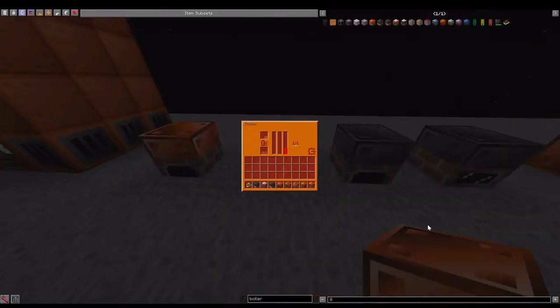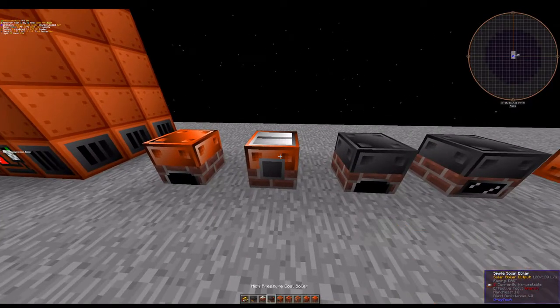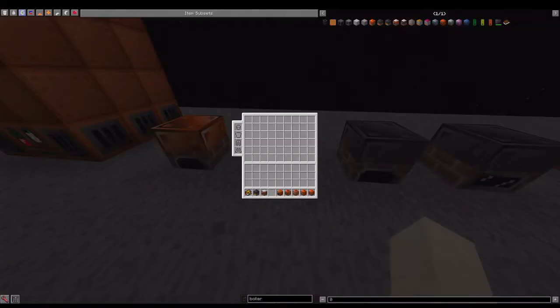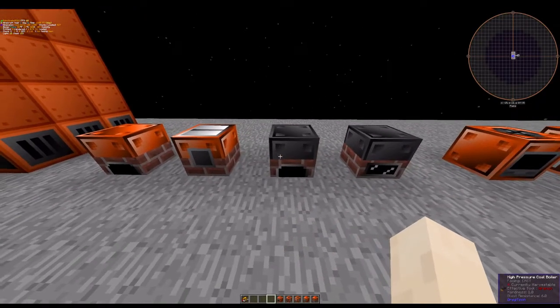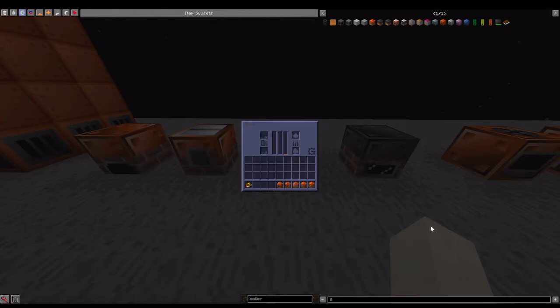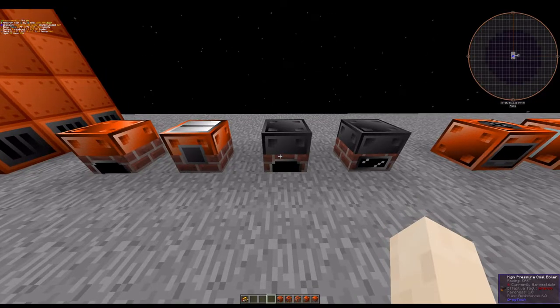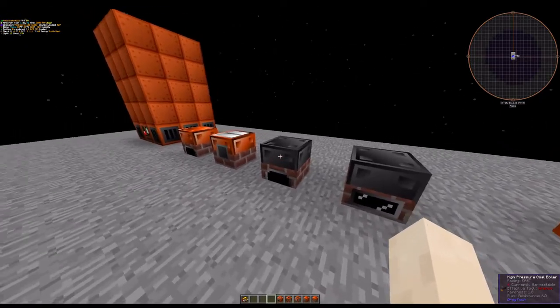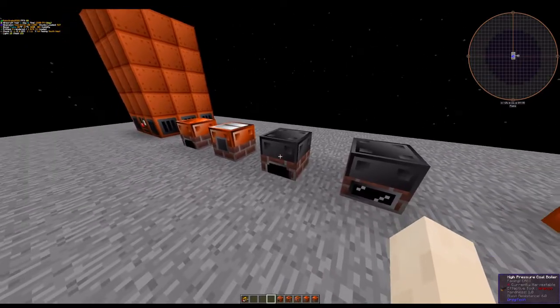Then we have the solar boiler. It's similar to the steam boiler but it takes solar energy instead of solid fuel. I'm actually going to have to break this here so that it doesn't explode, because it charges really really fast. Next up is the high pressure coal boiler — this produces more steam but also takes more fuel and water, and is a lot more prone to explosions, so I would not recommend using this one.